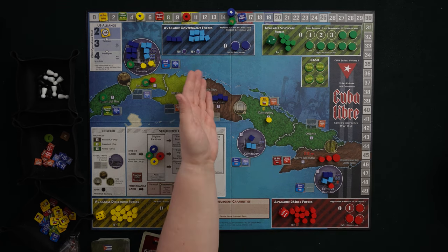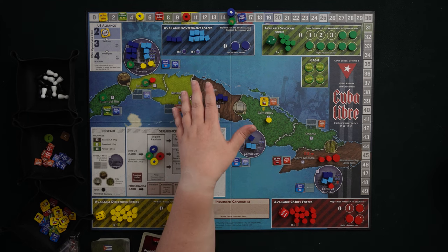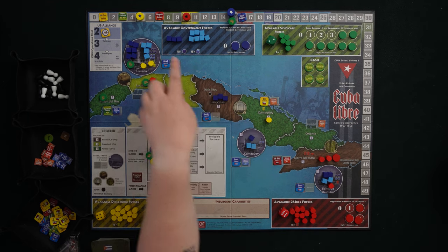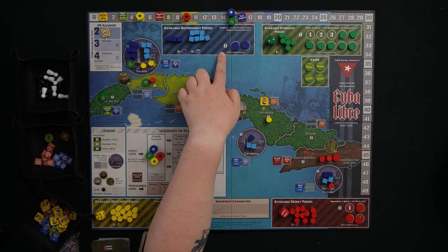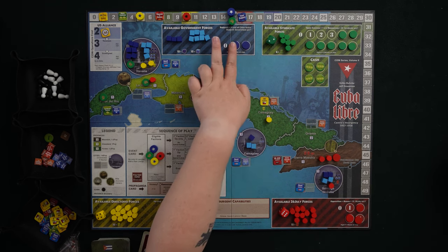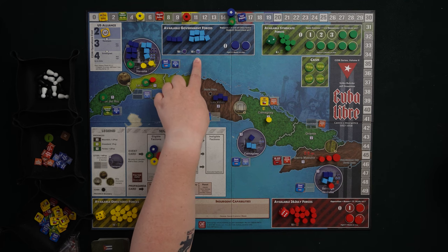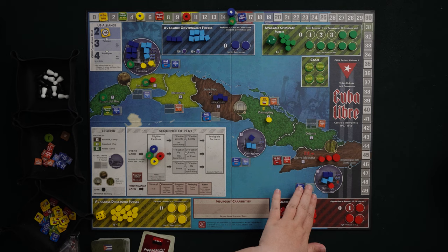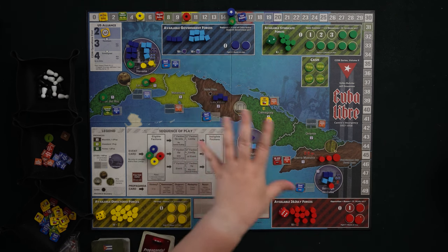Our first faction is the government — the currently dominant government in Cuba. Castro is on the rise but these guys are trying to keep power. The dark blue cubes are troops, the light blue cubes are police, and they also have bases, though none are out at the start. The game is designed to make it easy to see what's out there without having to hunt and count. The government wins if their support is greater than 18 and all cities have active support. We're tantalizingly close at the start, currently at 16 total support.